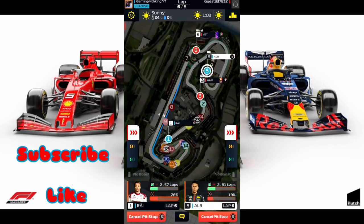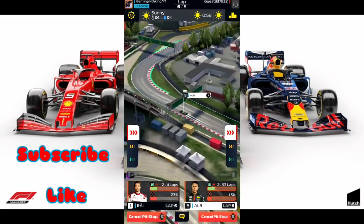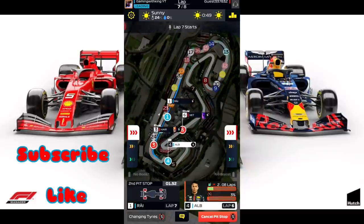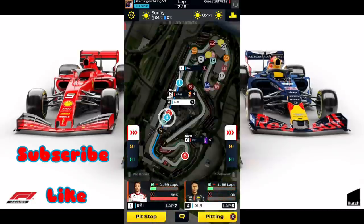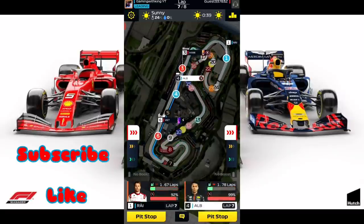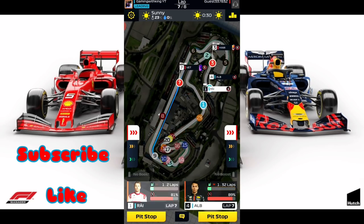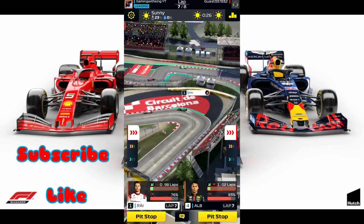Looks like Verstappen is holding back our Kimi here. If we weren't being held up by Verstappen, Kimi would have already caught up to that number three car. We're going to get the overtake done now. So we're now going to finish the race strong — boost to the finish. Kimi out there in first place and going strong. Use that cut down technique.